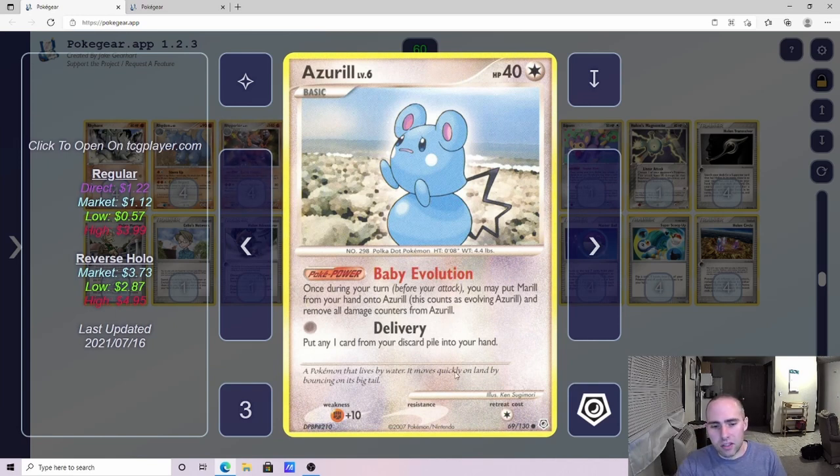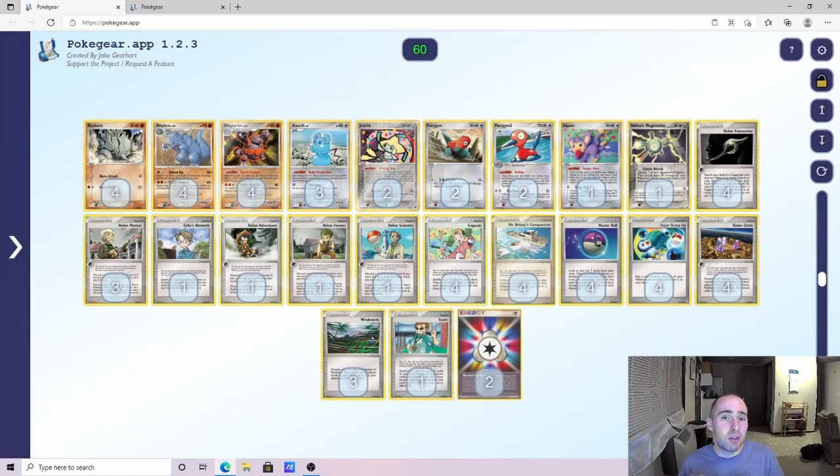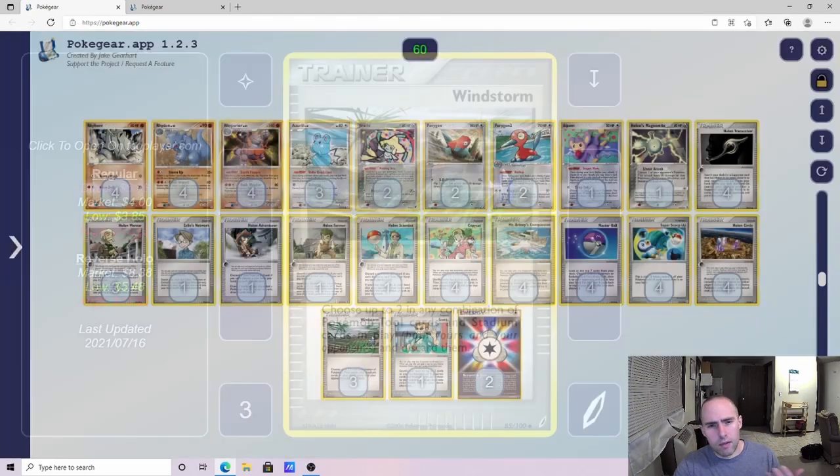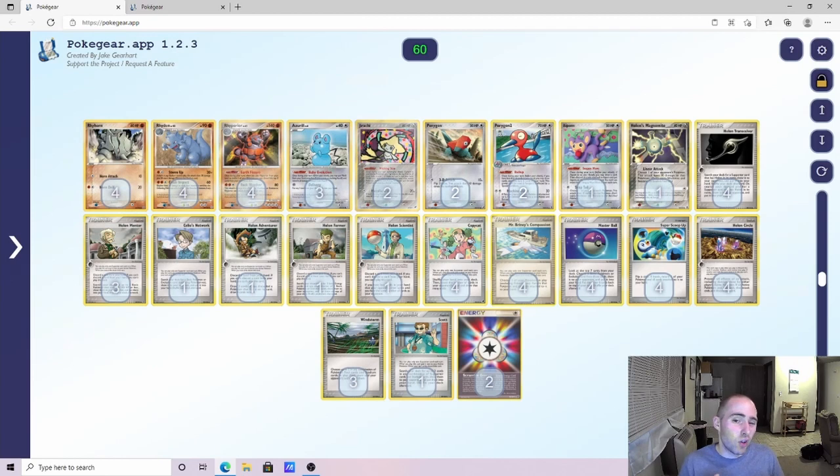Azuril is essentially a free delivery — you basically get a Sniff Out from Minim but don't have to play an Energy Port. The downside is it has 28 less HP and does have a power making it more susceptible to Curse Stone. The advantage is we can get away with playing fewer energy. So instead of playing three Minim and three Holon's Magnemite, we're playing three Azuril and one Holon's Magnemite, freeing up two entire spots in the deck.